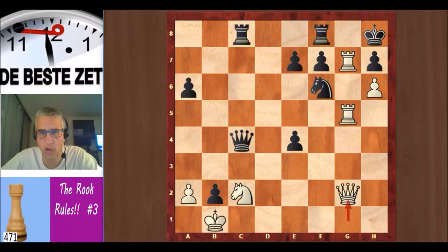A move like Qg2 or rook back to g2 protects the c2 square so there is no checkmate. But white is so much material behind that it's not really an option — that's not a way for white to win the game.